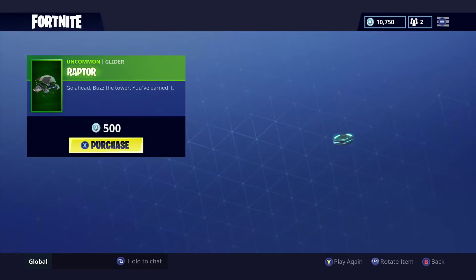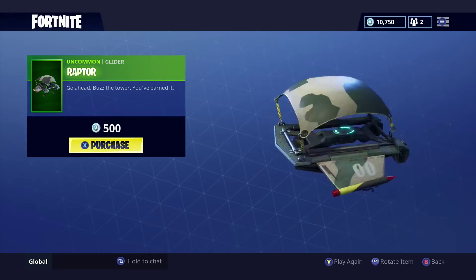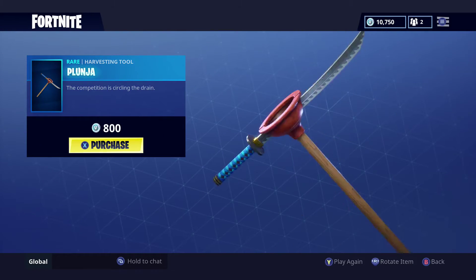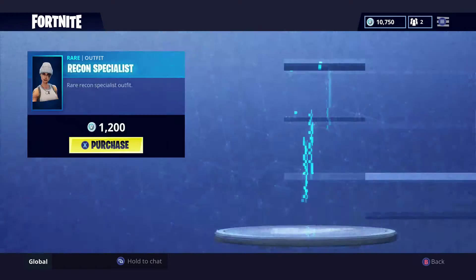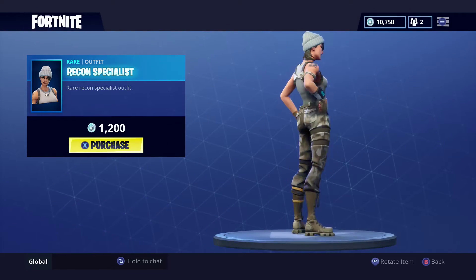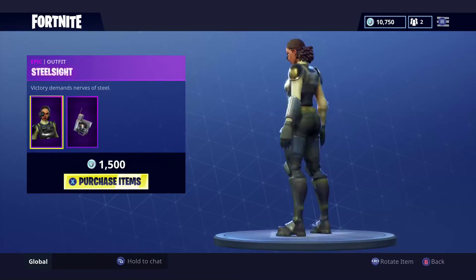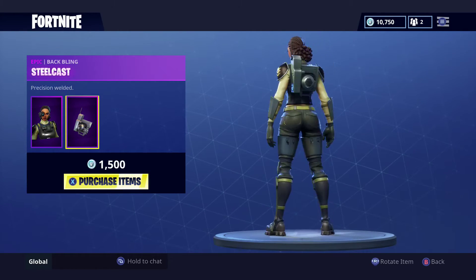Moving on to the Daily items. We got the Raptor Glider for 500 V-Bucks. Next up is the Plungia Hovesting Tool which is 800 V-Bucks. Moving on to the Daily item outfits: we have the Recon Specialist for 1200 V-Bucks, and the Steel Sight with the Steel Cast Backwing for 1500 V-Bucks.